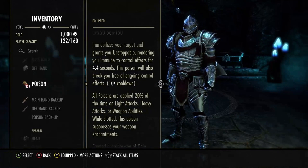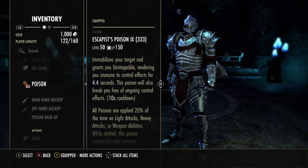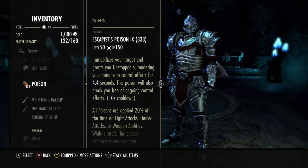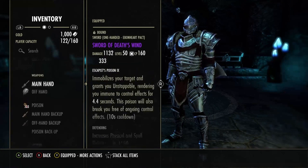For poisons, running Immobilize Poison. It's an immobilizing poison — it's going to give you Unstoppable for 4.4 seconds. Pretty nice.